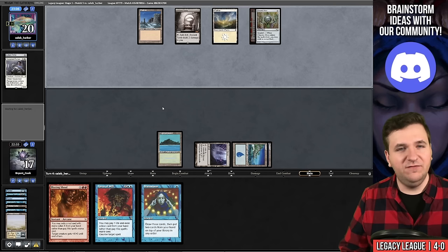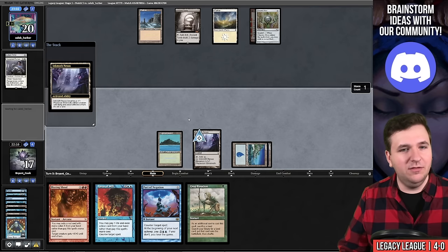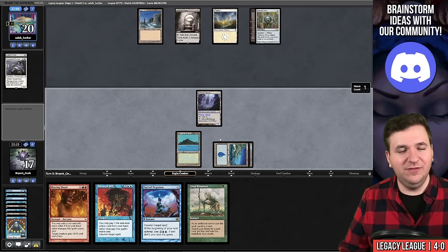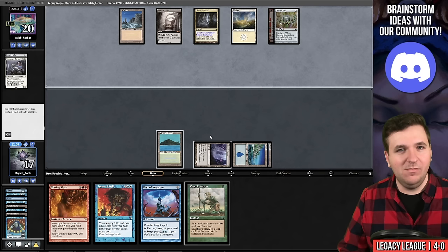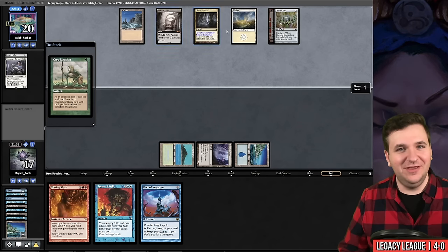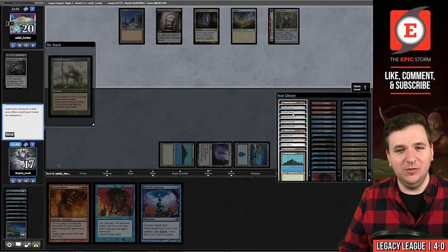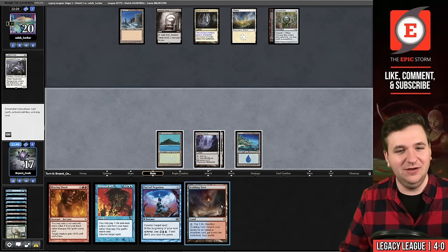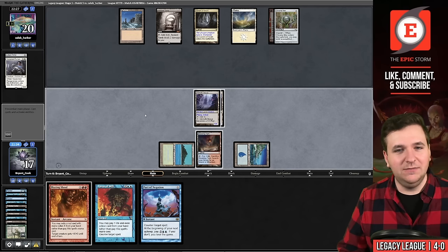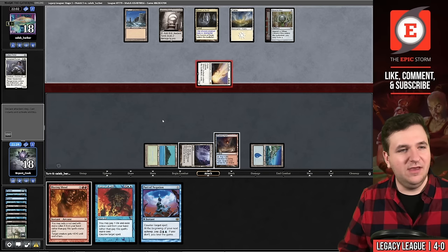Slight misplay on my part. They have two cards. Another Brainstorm — put back two lands. Animate Inkmoth and go to combat — bad feeling they have Solitude. Swing and pass. They play Karakas naming Elemental — they definitely have Solitude. Maybe I was supposed to hold Crop Rotation for Sejiri Steppe to play around Solitude. I put it in the deck list but most lists don't even have Sejiri Steppe.